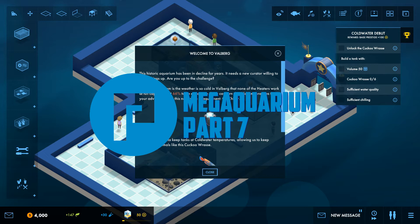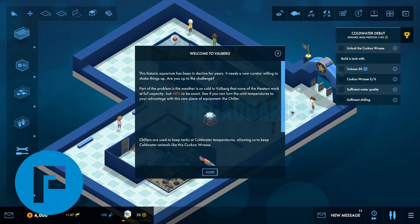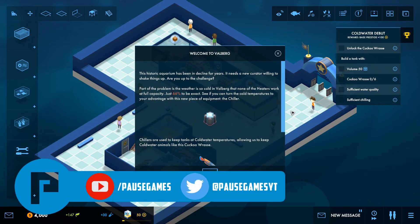Hello guys, welcome back to Paws and welcome back to Megaquarium. Today we have moved on to a brand new level - this is campaign 4 and it's Valberg. If this is the kind of content you like, consider subscribing to the channel, and if you enjoy this video please give us a like down below as it really helps out on YouTube.